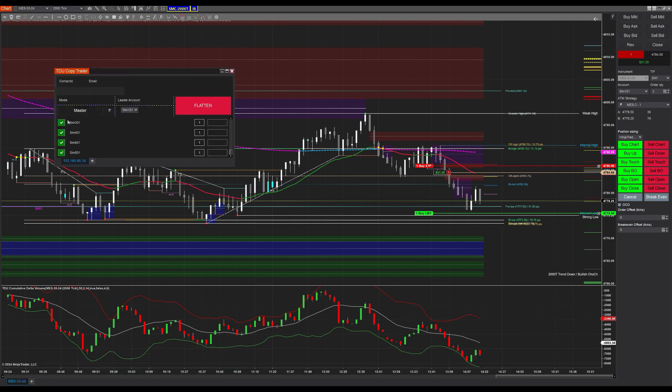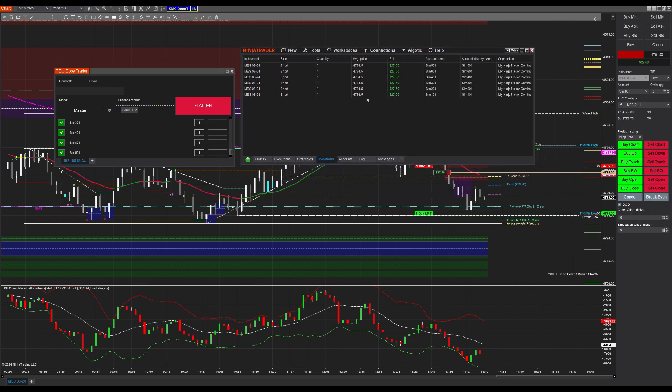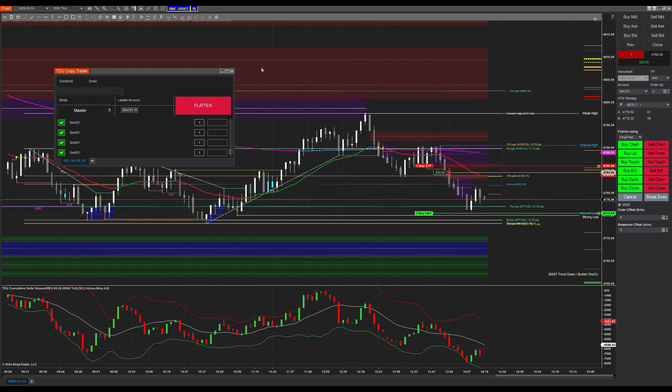Once you have it installed, let's bring it up. This is just drop-dead simple. You'll note I've got sim 101 and then four additional sim accounts that are copy trading. The master account is sim 101 — I'm trading the MES — and then account 30141 and the additional sim accounts are copying what the master is doing. If I bring this back, this trade put on in the 101 account shows up across all the additional sim accounts that are copy trading it.